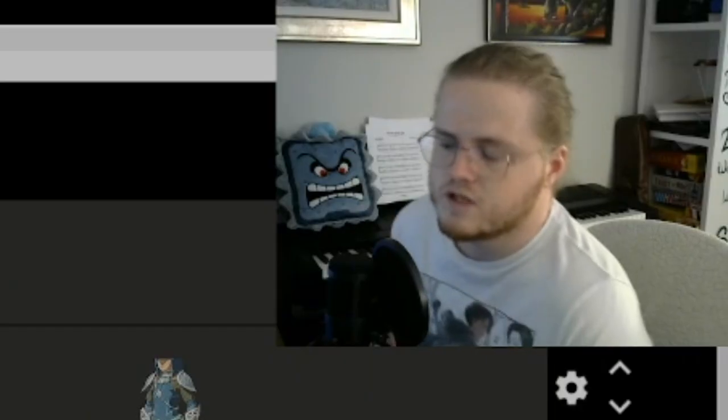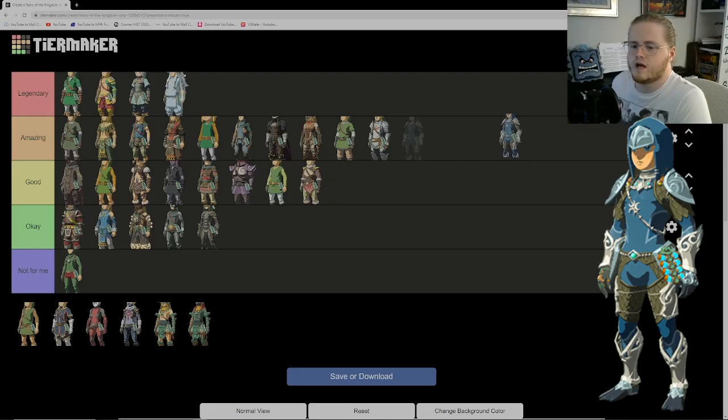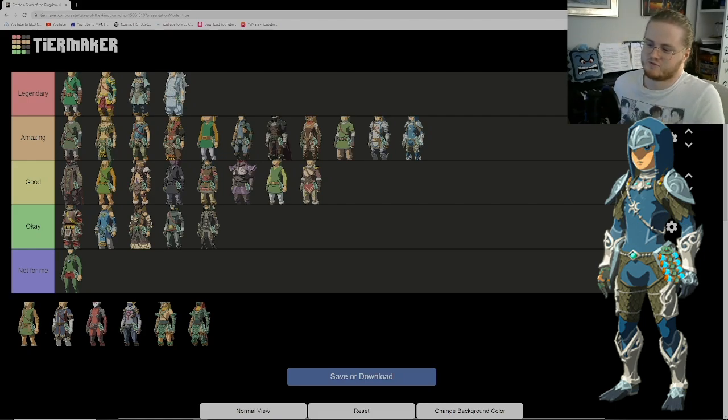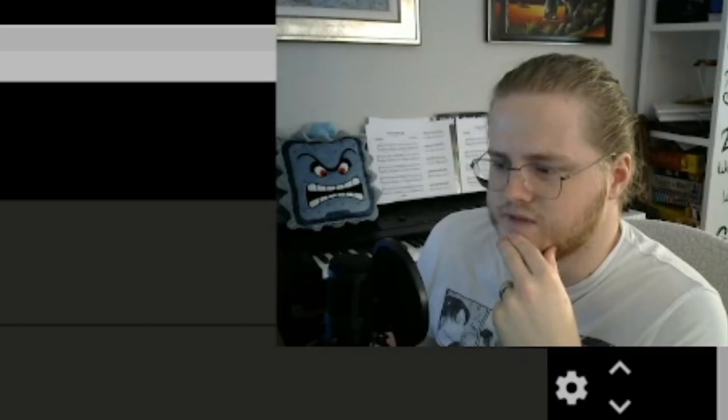Next we have the Zora outfit. This is a tough one because I do like it and I like the abilities it gives you — increasing swim speed and swimming up waterfalls, which is really cool. I think this is pretty amazing, even though I like the Zora outfit in Twilight Princess more. I love the scales, the chainmail, the shoulder pads. The hood is a little eh for me personally, but I do enjoy this outfit quite a bit.